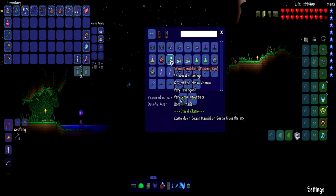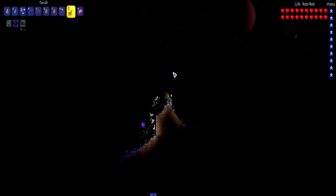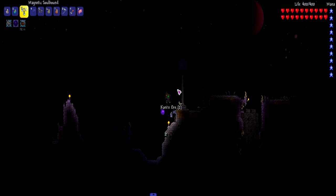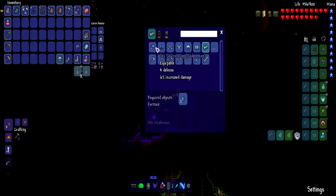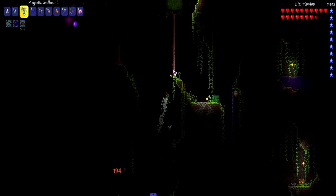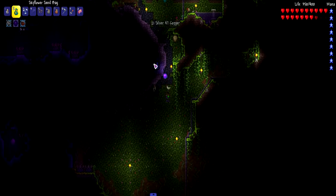There's a giant dandelion and a charisma potion - pretty good. We might actually craft the cold-blooded druid set just to see how it is, because I have no idea what it does. This mod is Mod of Redemption. It does have that really cool pistol. We're heading to the jungle - we're going to kill the Spore Mother, which is low-key one of the tougher mini bosses.